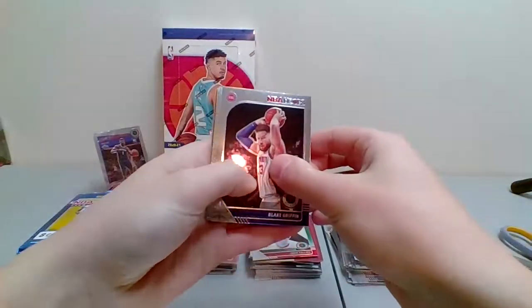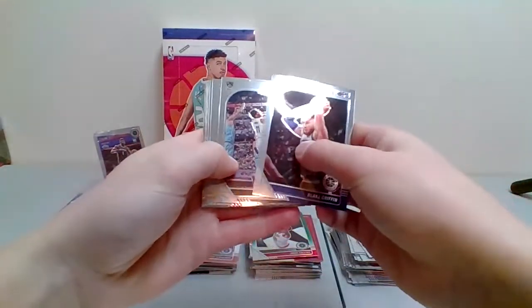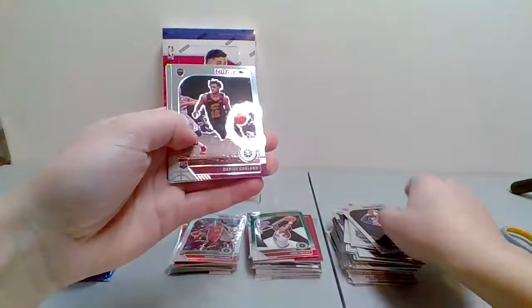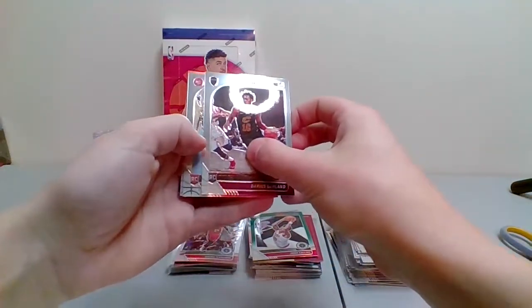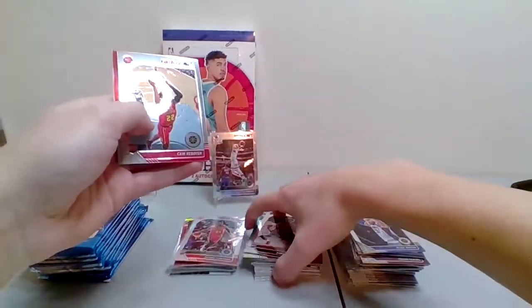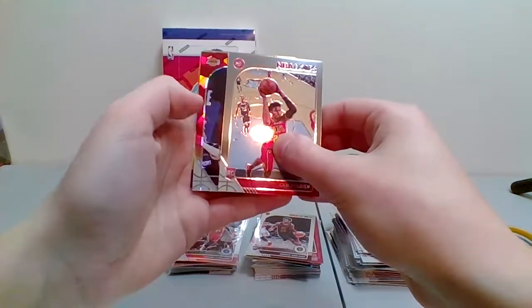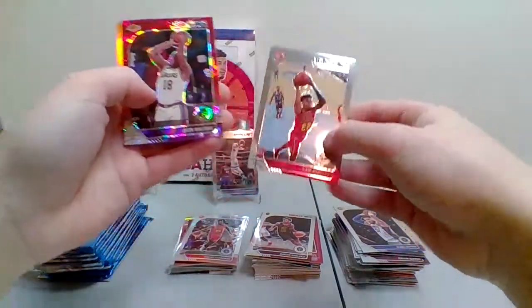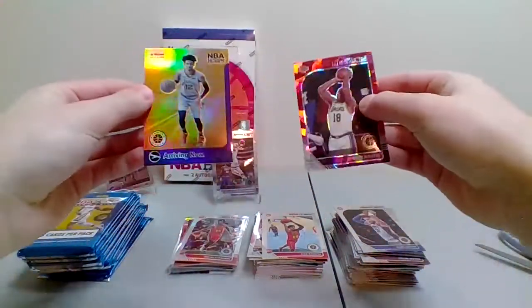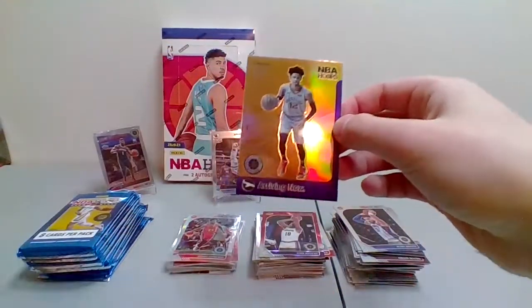Starting off with Blake Griffin for the Pistons — oh, we got a gold! That's going to be on the back. Blake Griffin for the Pistons, Kyrie Irving for the Nets, Mike Conley for the Jazz, Ben Simmons for the 76ers, rookie Darius Garland for the Cavs, rookie Cam Reddish for the Hawks. We got a red cracked-ice — is it LeBron? Nope, Deion Waiters. And then our Arriving Now — Ja Morant! Let's go! Hollow Arriving Now Ja Morant! Grizzlies are killing it this break!